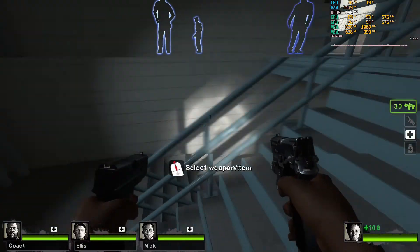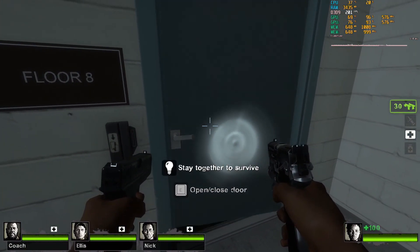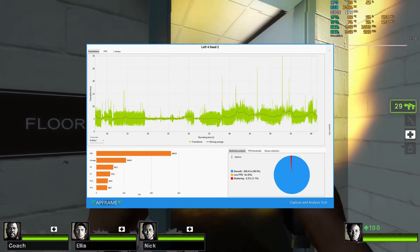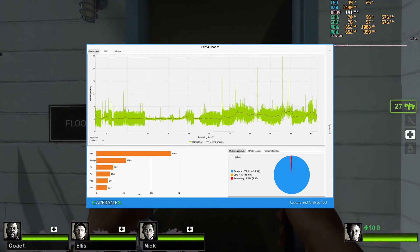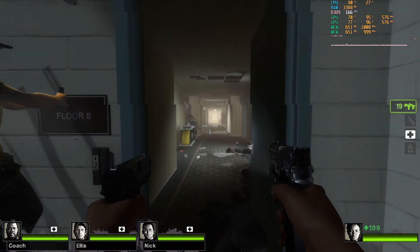In Left 4 Dead 2 there's also excellent utilization of both GPUs, with an average FPS of 162. The one percent and 0.1 percent lows were 76 and 59, which is not ideal, but gameplay was excellent — so another instance where SLI works well.